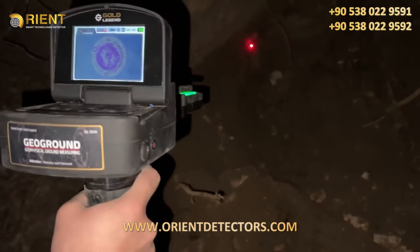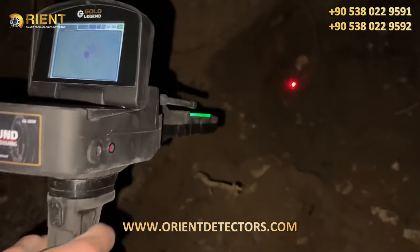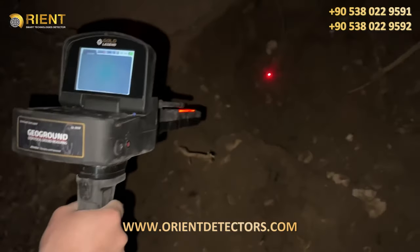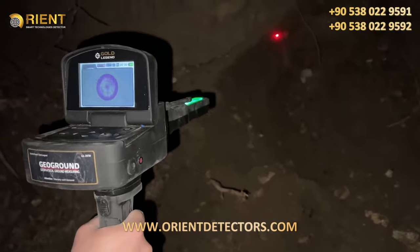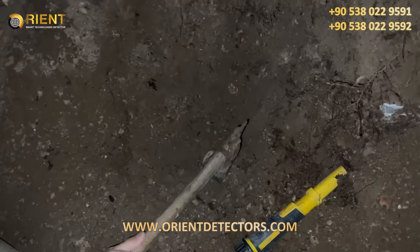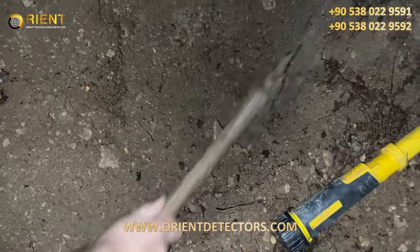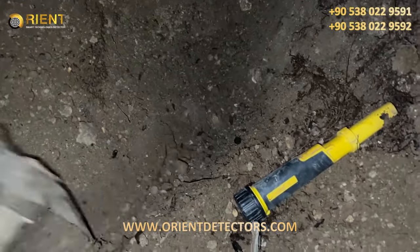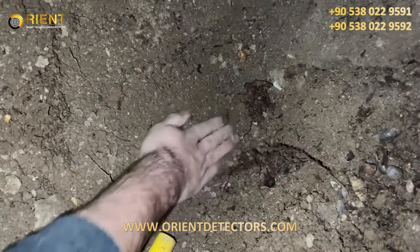We need to pinpoint the exact spot of the treasure with the metal detector. As you can see, the metal detector has detected a treasure at this point — we're probably very close to the treasure right now. We should be very careful and dig slowly. Now let's see if we're close to the treasure. Treasure coming soon — the metal detector is picking up signals very close.